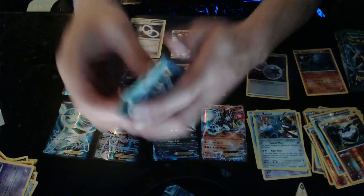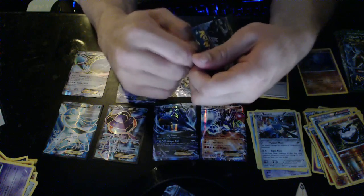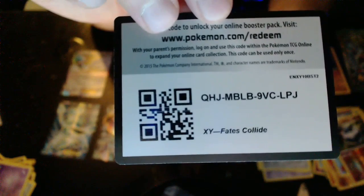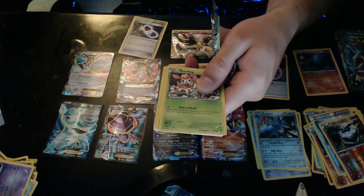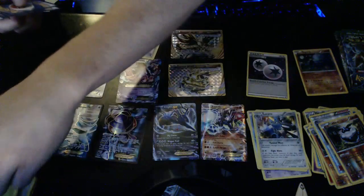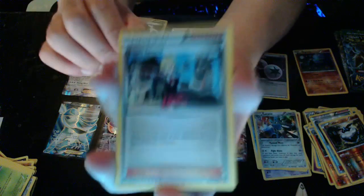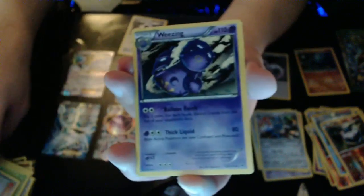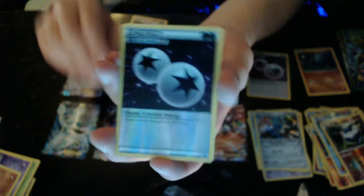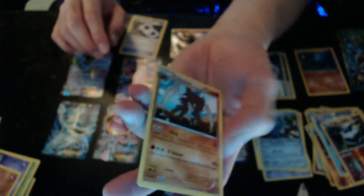We have four packs left — hopefully we get something good, hopefully we get another EX for six! Normal code — I'll give this one to you guys, bam! Just like a soap — three, two — throw those guys in that stack. We have a Lasses Special, Wheezing, Hawlucha, DCE Reverse Hollow — yes, that goes with the other DCE — and we have a Kabutops. Normal Rare I think.